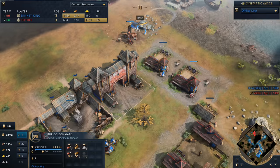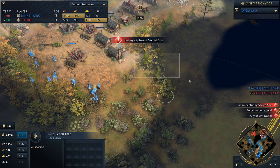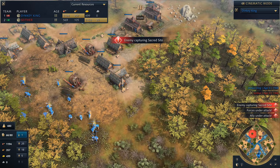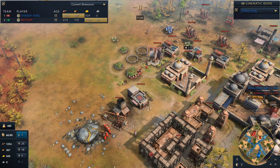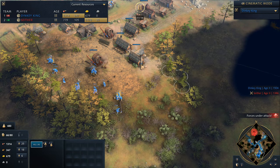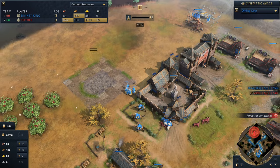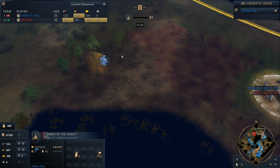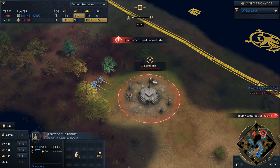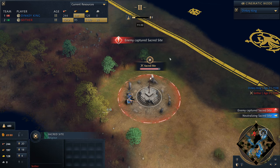Let's take a look at his base — he's probably going to go for the Abbey of the Trinity, and indeed it is getting dropped down. The Abbey of the Trinity allows access to a unique technology for Warrior Monks, as well as training them at half the cost. Speaking of Warrior Monks, a Monk up towards the north just managed to capture a Sacred Site and get its value worth.